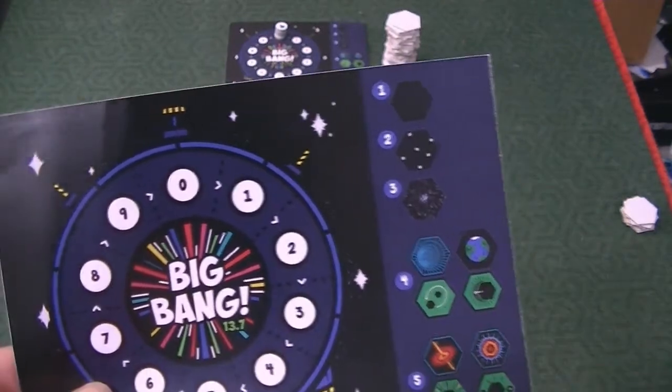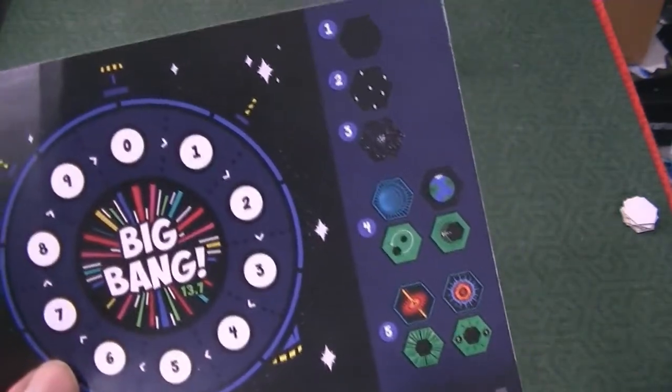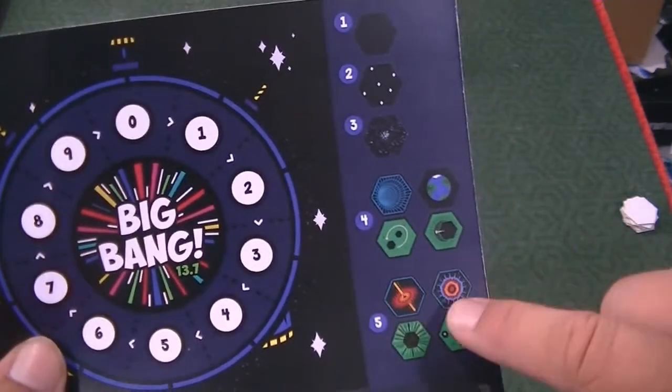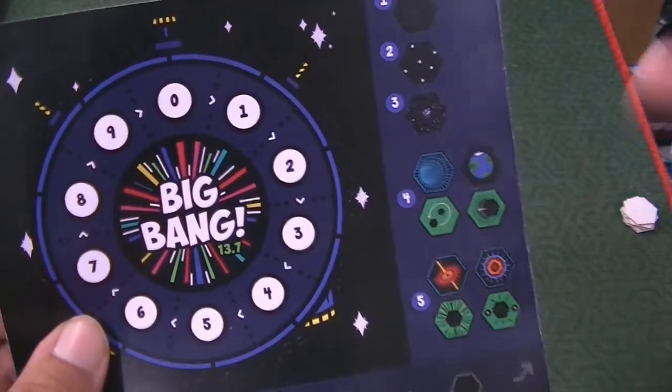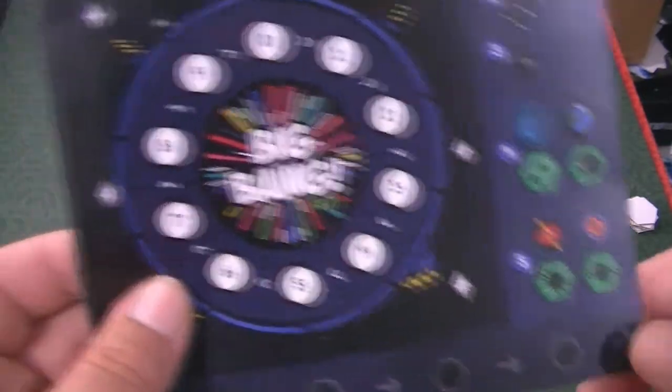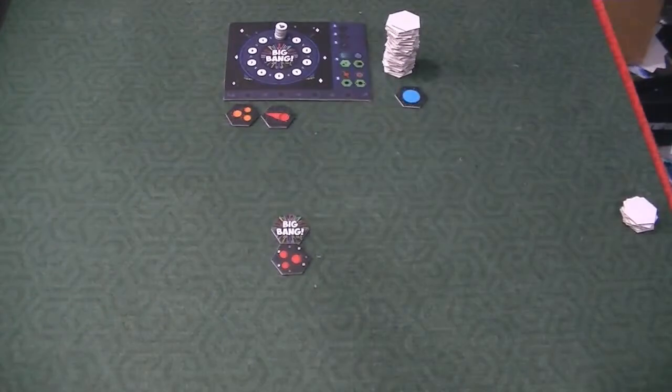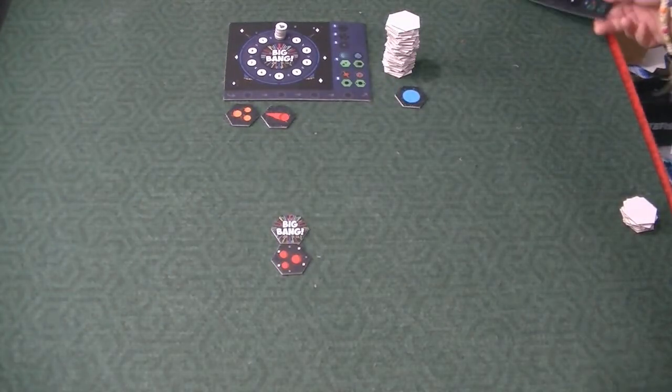There are some special tiles — if you play one of these tiles you're going to move ahead four, and if you play one of these other special tiles you're going to move ahead five. That board reference makes it pretty easy for people to remember how many spaces to move.